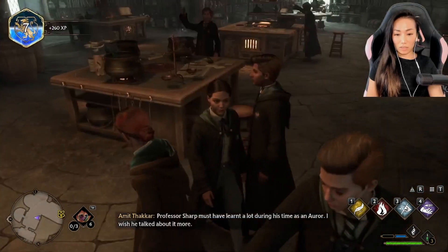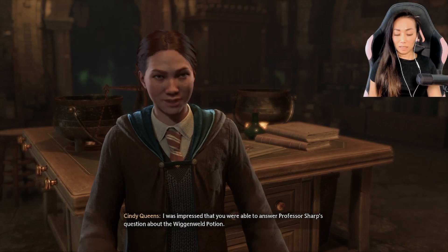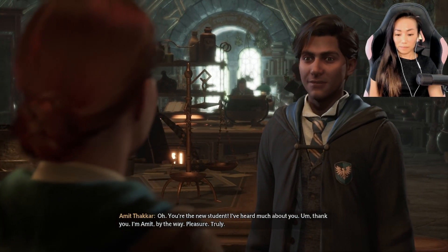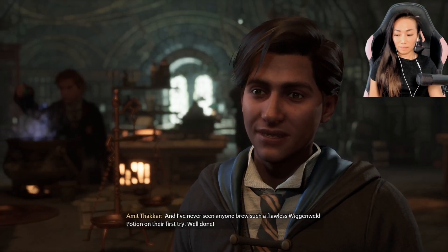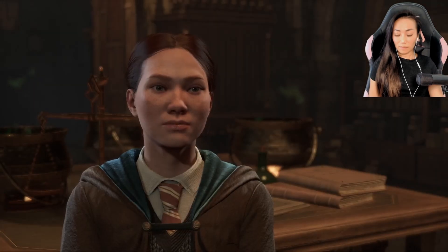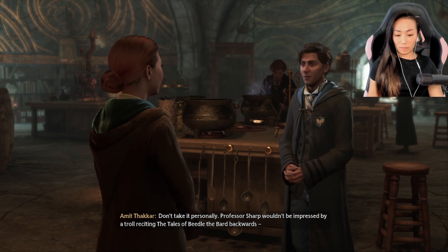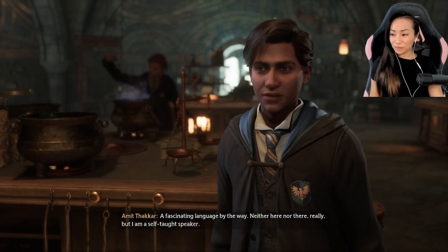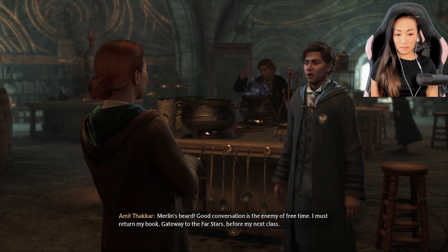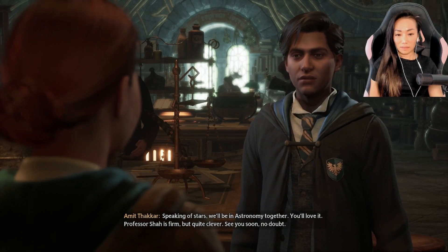I want to talk to you. Professor Sharp must have learned a lot during his time as an Auror — I wish he'd talked about it more. I was impressed that you were able to answer Professor Sharp's question about the Wiganweld Potion. You're the new student — I've heard much about you. I'm Amit, by the way. Pleasure, truly. I've never seen anyone brew such a flawless Wiganweld Potion on their first try. Well done. Professor Sharp wouldn't be impressed by a troll reciting the tales of Beetle the Bard backwards and in gobbledygook — a fascinating language, by the way; I'm a self-taught speaker. Good conversation is the enemy of free time. I must return my book, Gateway to the Far Stars, before my next class. Speaking of stars, we'll be in astronomy together — you'll love it. Professor Shaw is firm but quite clever. See you soon, no doubt.